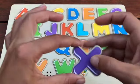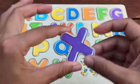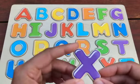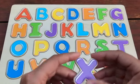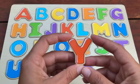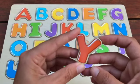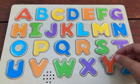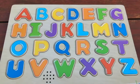Ooh, how about this letter? It can go any way. That's right, this is an X and X is for Xylophone. X is for Xylophone. How about this letter? That's right, this is a Y and Y is for Yarn. Y is for Yarn.